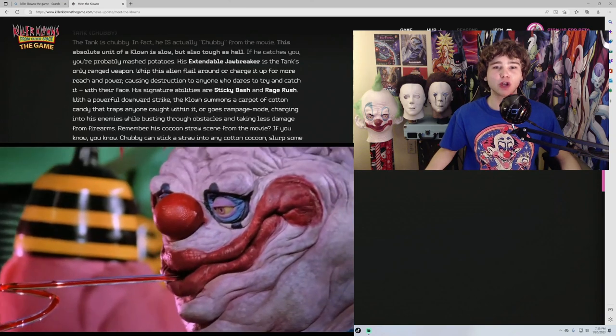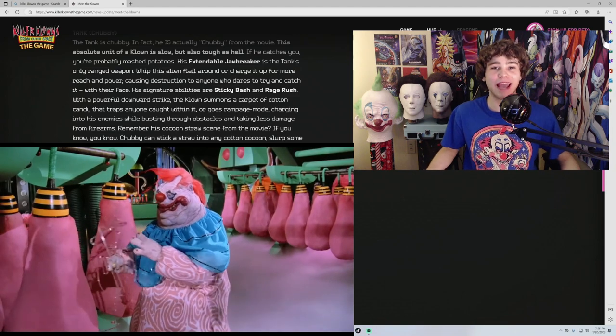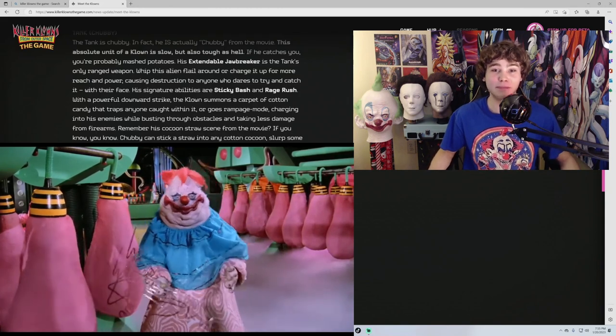For those of you who remember the iconic cocoon straw scene, Chubby can stick a straw into any cotton candy cocoon, slurp some human intestines, and gain a limited-time speed buff.